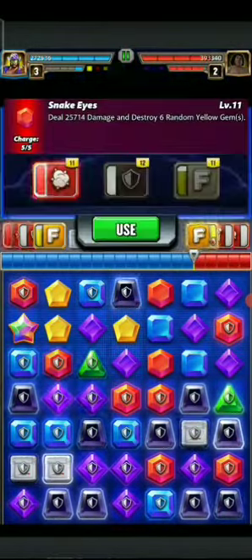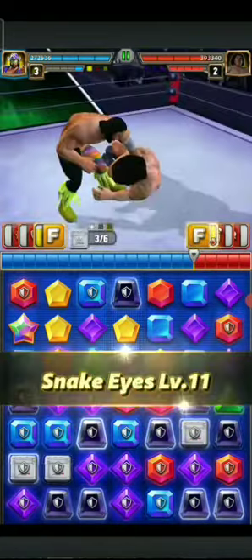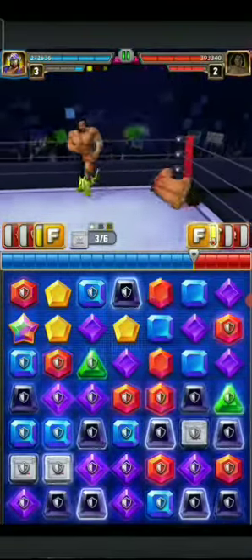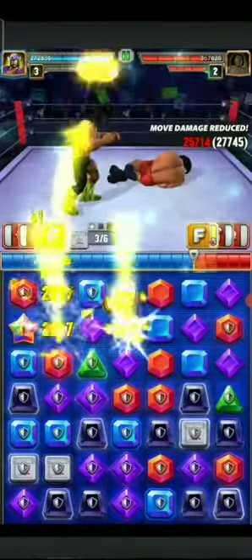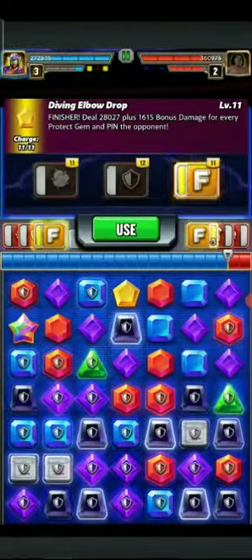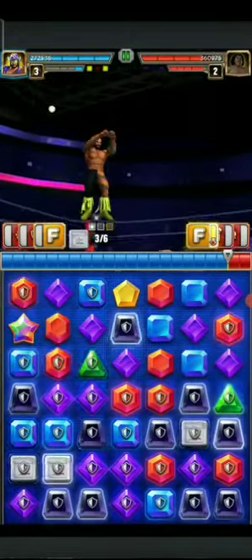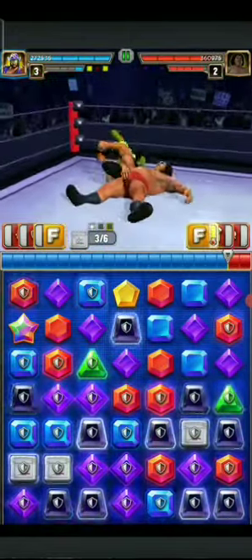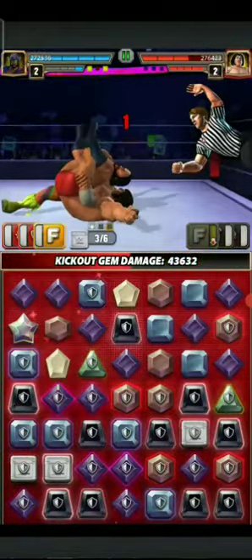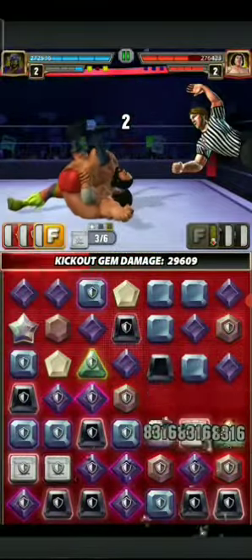Planning to finish the match — need only one more point. Okay, finish the field, get it done. Wow, 84k health — it's tons of protect gems.